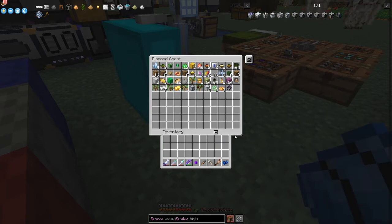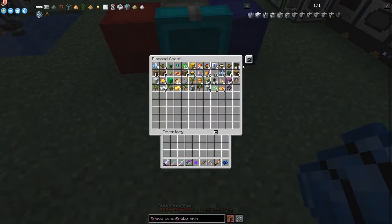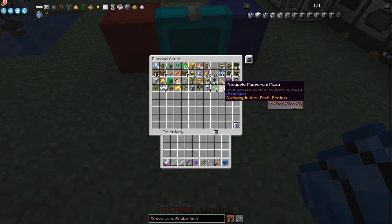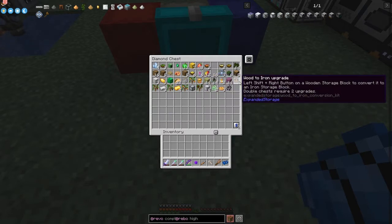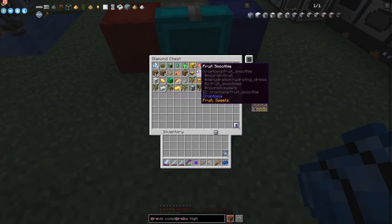Let's have a quick look at what we've got if there's anything particularly interesting. We've got some speed enhancers, elderberry seeds - we've probably got those. There was a new one - coconut sapling, that's new. Walnut sapling - got that already. Avocado sapling - got that. Pecan sapling - got that. Kumquat sapling - that's a new one. And a holly spring - I'm not sure what that one does.